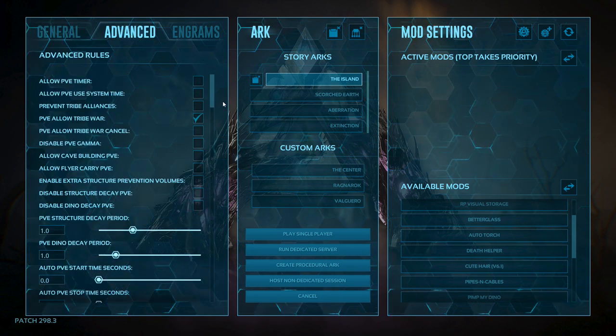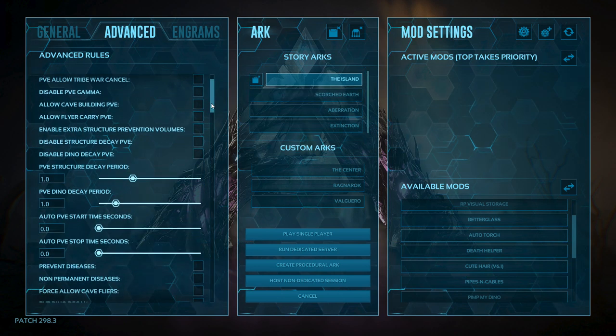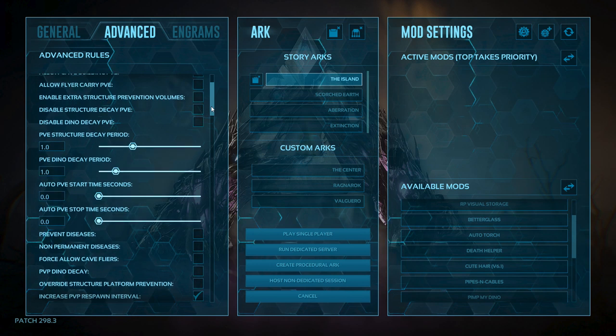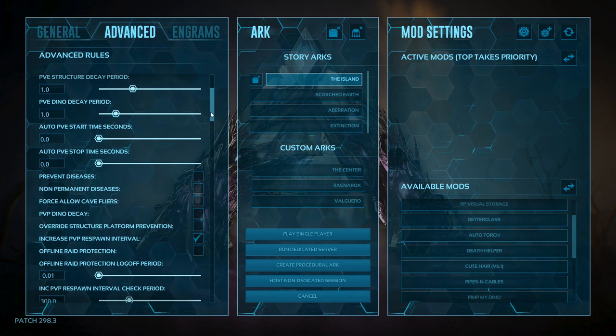Okay, advanced rules — player versus environment timer, we're going to leave this. These are multiplayer settings. Tribe alliances doesn't really matter to me because nobody's going to be joining my game. If they're joining yours, you should really just get a server. If you get a server, you're not even looking at this menu — you're going to be looking at your host server menu and making adjustments there, not within the Ark menu.